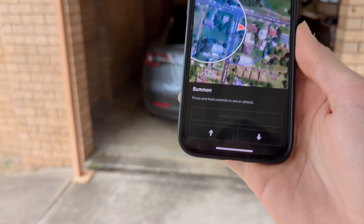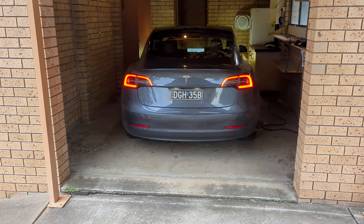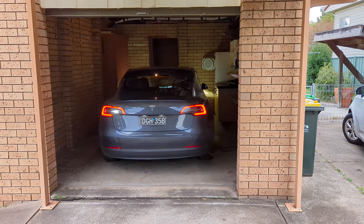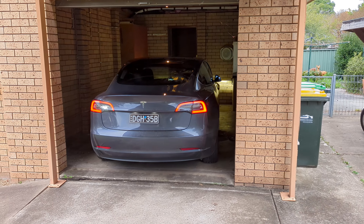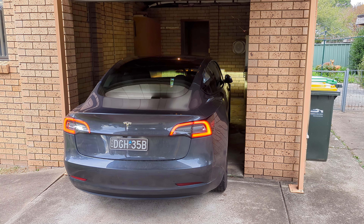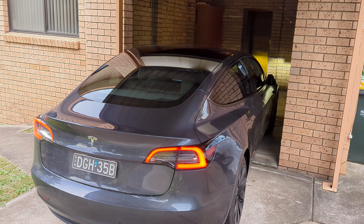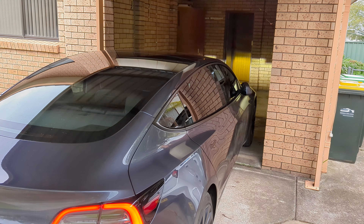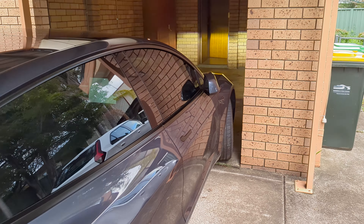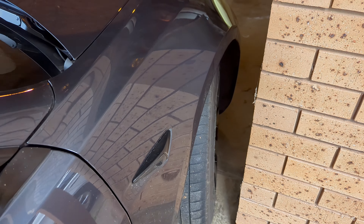So we've got the app here and we're going to hold down on the backwards button and see if the car will move. Looks like it's going to move. And that's what Summon looks like. It's a bit nerve-wracking having the car do this on its own, but it seems to be doing an okay job. No — oh god, did you see that? It went so close to the wall. I don't like that at all.